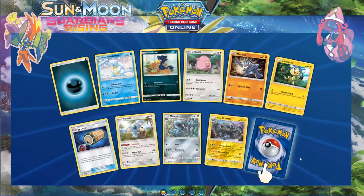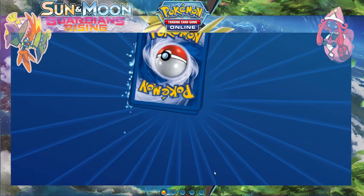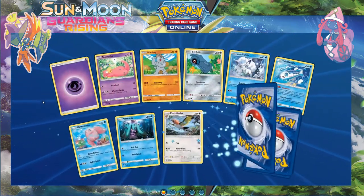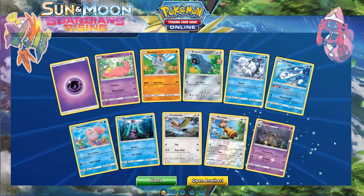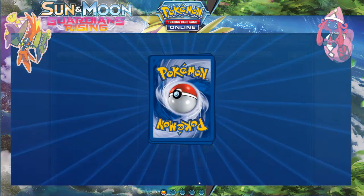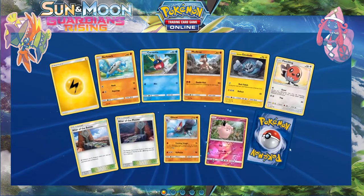Regular rare Oricorio — reverse Watchog and a Garbodor. Great, I want more of those parts please — just another ten more and then I have a good fan.